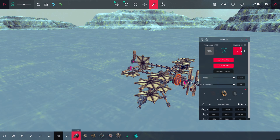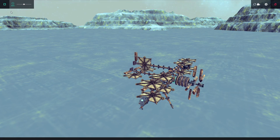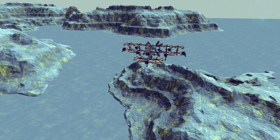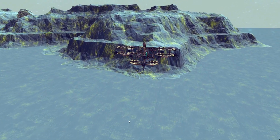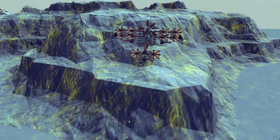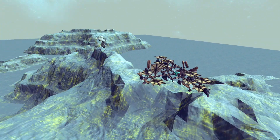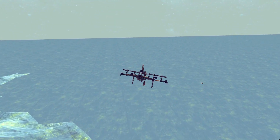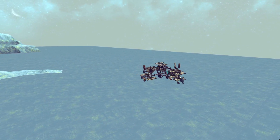Also make sure that the engine is on automatic. As you can see it works pretty well — it can dodge the hills. This is one way of making your automatic plane by just using sensors, and this works, but there are other ways as well.